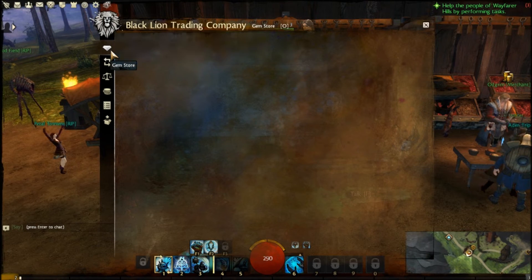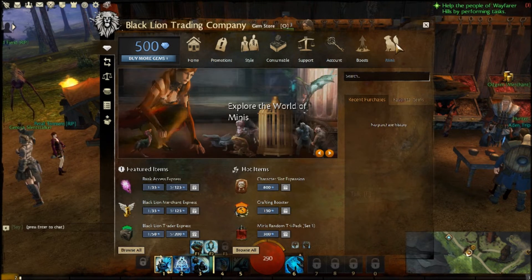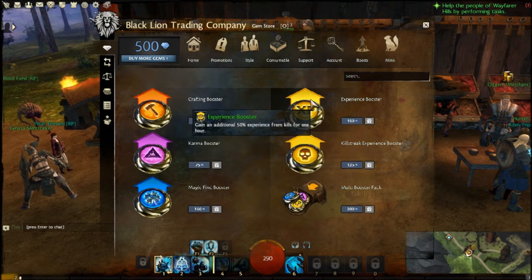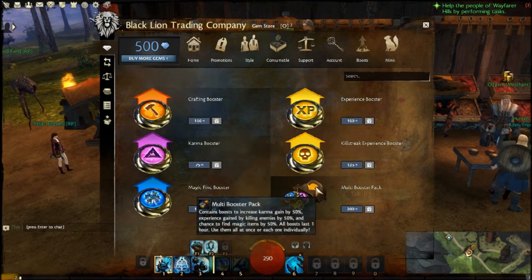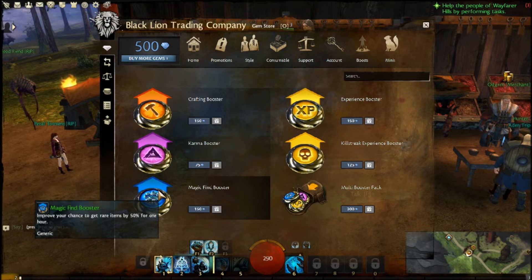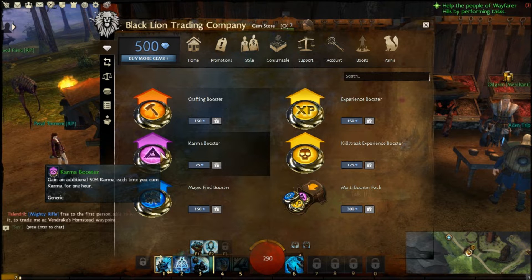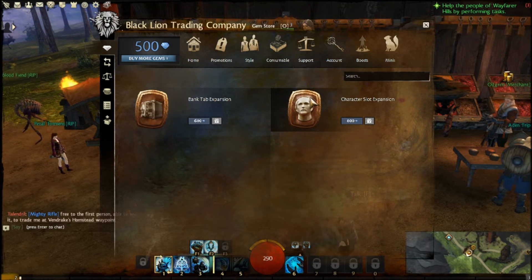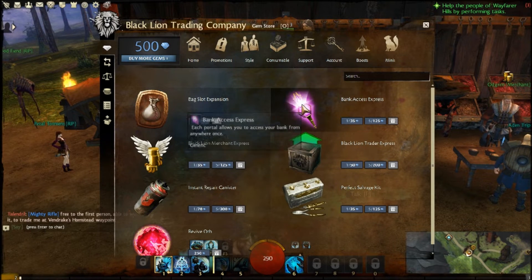First off, the gem store — you can buy a whole bunch of stuff with gems. Pause the video if you want to take a look; I'll mouse over everything so you can see what it is. There's a lot of stuff to go through so I can't sit here for 45 seconds on each one. Account stuff, character slot expansions, bank tab expansions, support — all of that.